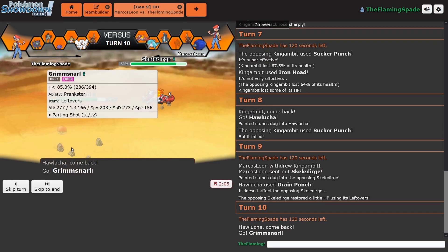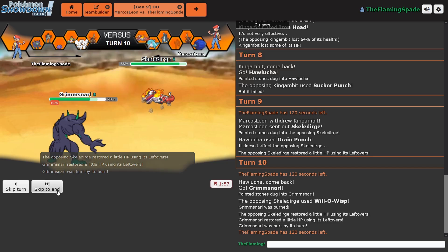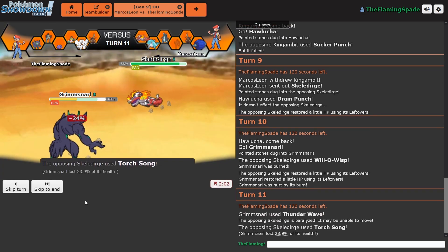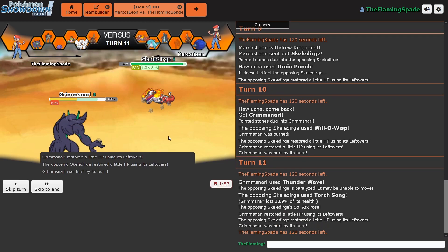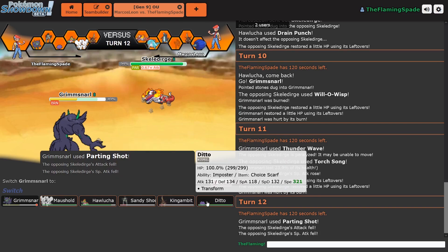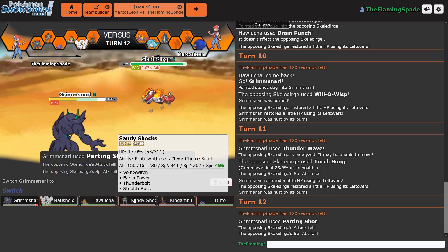I could try and use my Grimmsnall, which is kind of specially defensive. He goes for Will-O-Wisp — that's fine. I'm going to Parting Shot out of here. Or I could Thunder Wave. T-Wave is always good for some shenanigans. Torch Song — and he raises his Special Attack. Let's Parting Shot out of here, go back to Neutral. What do I do against this thing? It's actually kind of tough.